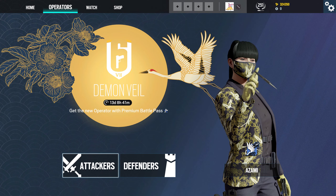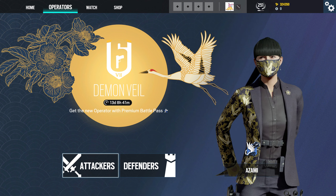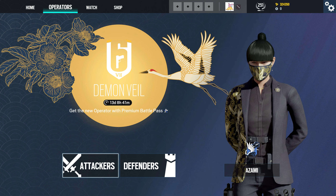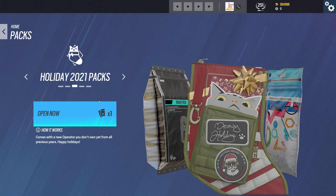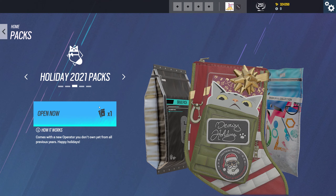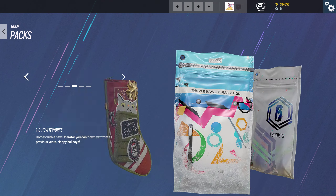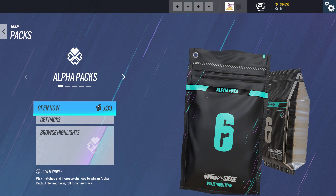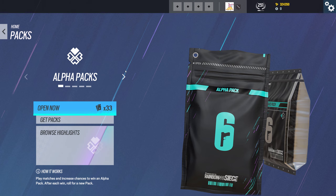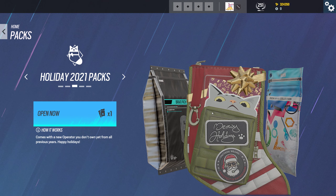All right, fans of this channel, we are back. It is day one of the new season, Demon Veil. We are going to open up all of the alpha packs that we collected last season — that's 39 in total, which includes a single special holiday pack, four snow brawl packs, a single CGE Sports pack, and then a whopping 33 alpha packs, at least two of which I believe will have legendaries.